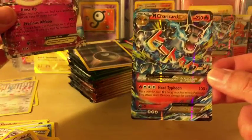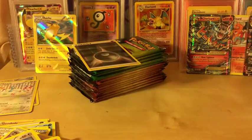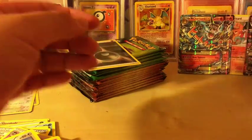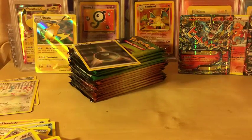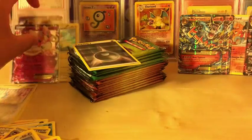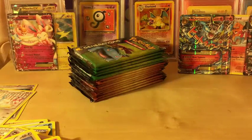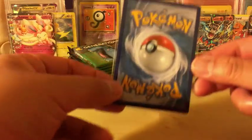And no freaking way! We basically got two Mega Charizards already in this 22-pack lot. So I am not complaining at the moment. It's actually very clean - I just need one of them to get a 10. So that's very nice. Now we got two of them. We also got a Sylveon and a Dark Energy Reverse Holo. Very nice.